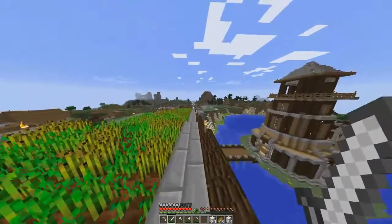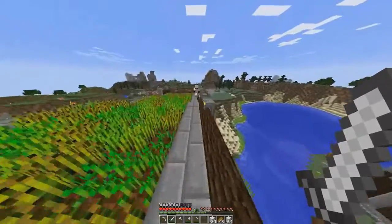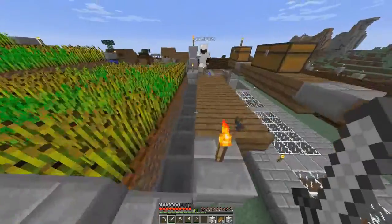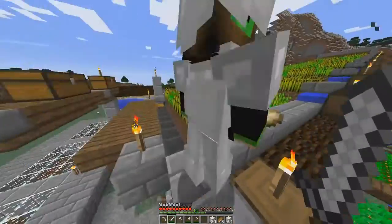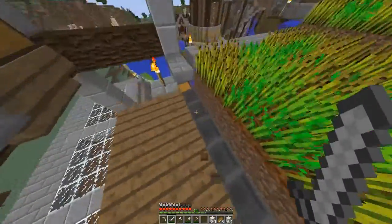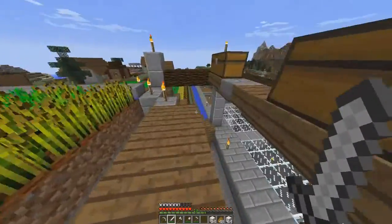I pretty much just put that on and it looked amazing, especially how it's built into the mountain. We're gonna go up there to show you guys what the observatory looks like, because the observatory is just going to be for our enchantment table and enchantment room. Also we should show them the new farms — the hoppers — all the water comes down here and collects into this hopper and gets distributed to the chest, with extra storage too.